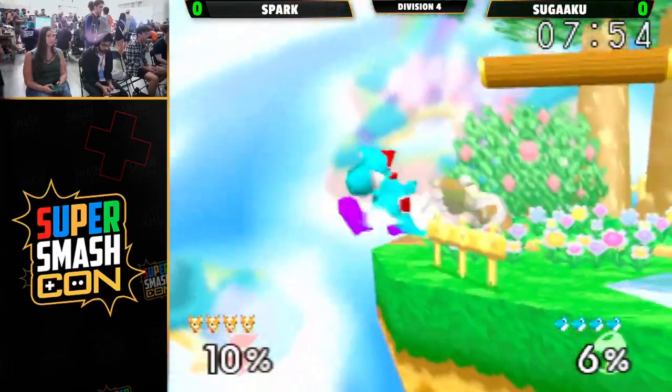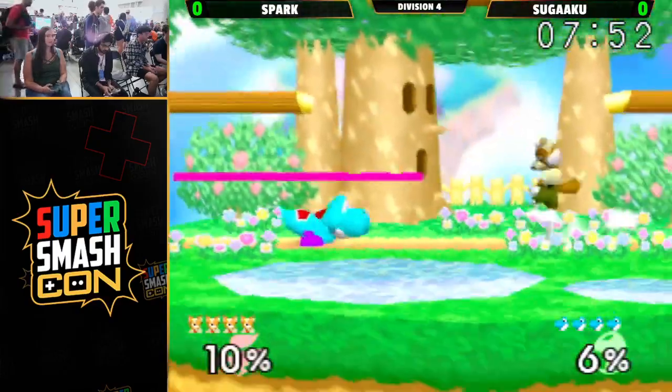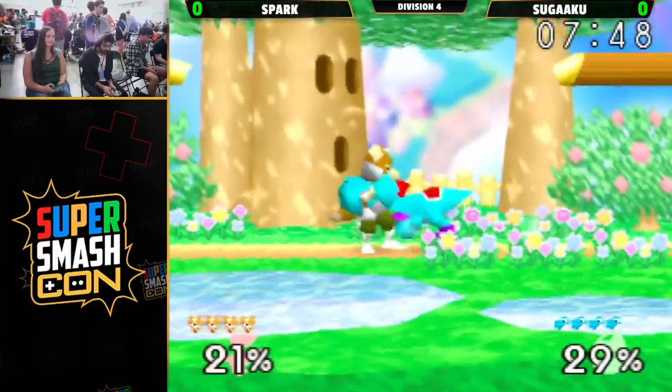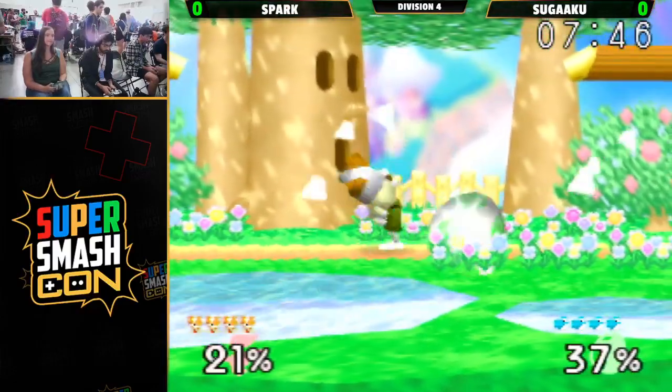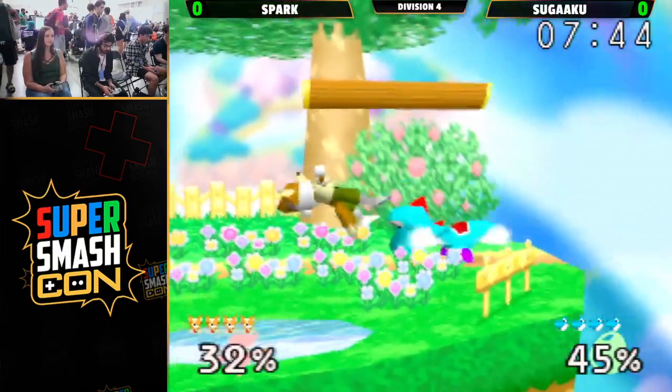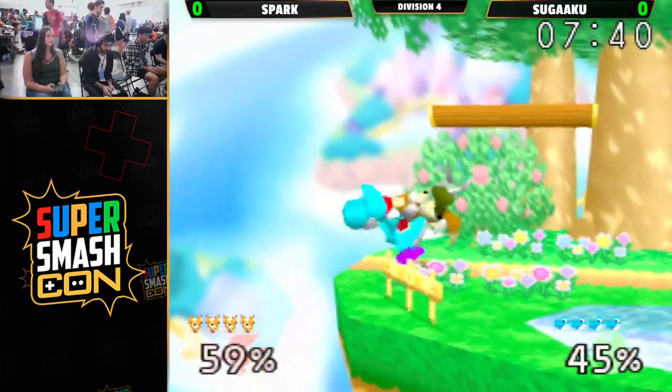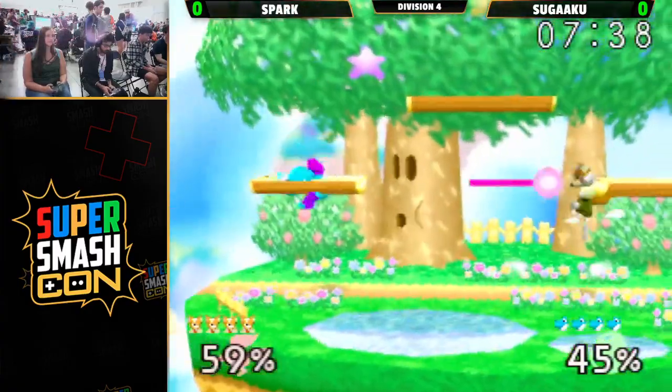And that down tilt — such a good tool for Yoshi in this matchup. You find those down tilts early on and it just pushes Fox so far away from the stage. For those of you who don't know, Yoshi's down tilt has fixed knockback — it's very strange, it just launches you incredibly far at zero. Nice touches from Sugaku.